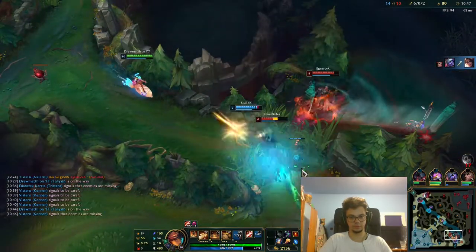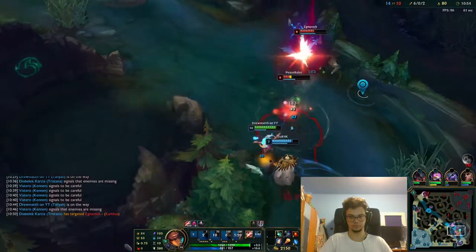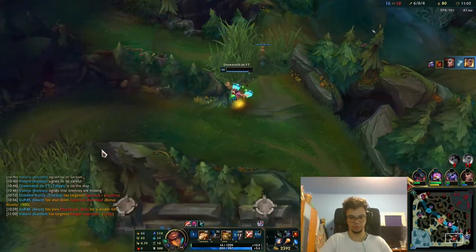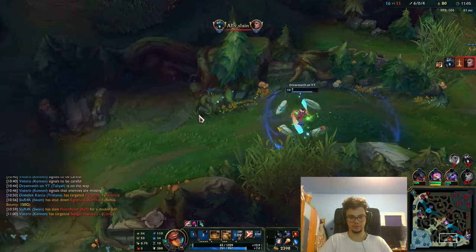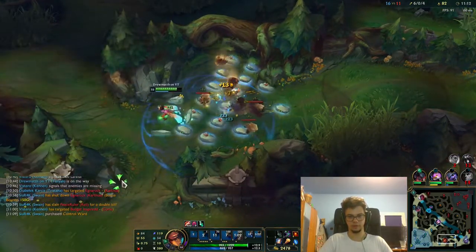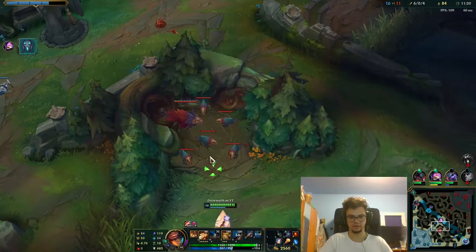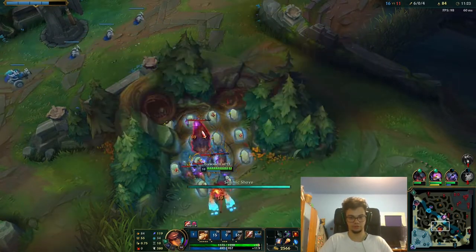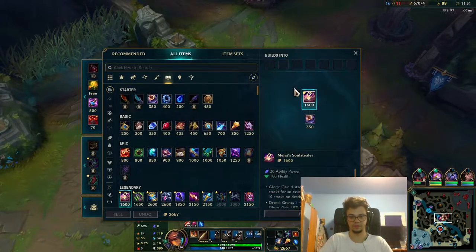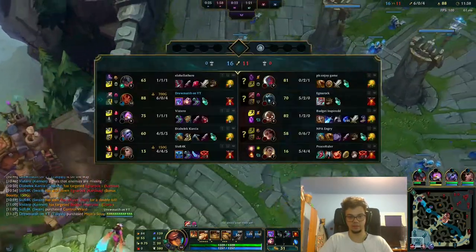I'm not going deeper than this because I might get flanked. There might be a Corki coming. I'm healing back up — you can see how the healing works for this champion with Ravenous Hunter. I'm level 10. This is a hard carry I have to execute. I have to help the top laner again. Mid laner is fine — one level ahead — but top laner is not, and Yone scales insanely well.